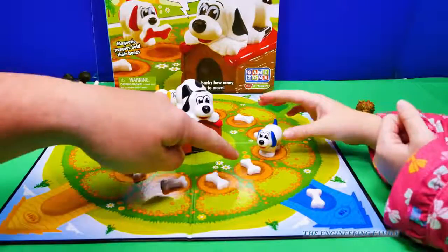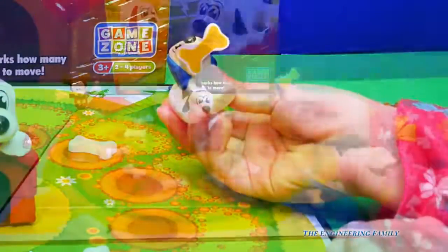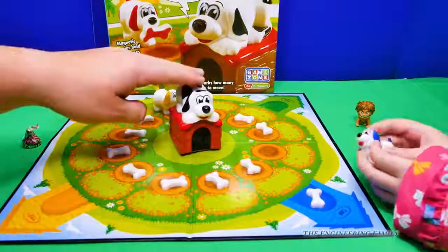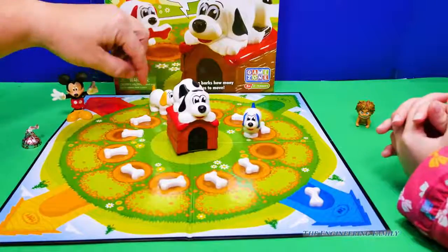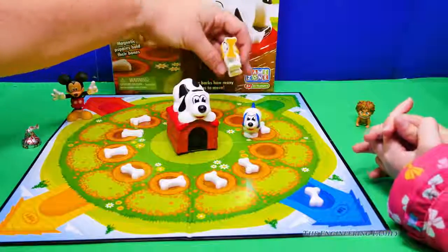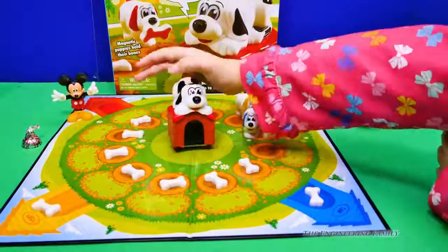You get to go one time. Now you know this one doesn't have it, so maybe you should go in the other direction. I need that yellow one. I got a yellow one, yay! So I get to put the yellow one in my dog house. So we're tied — one bone each.